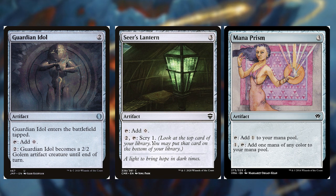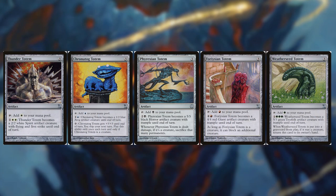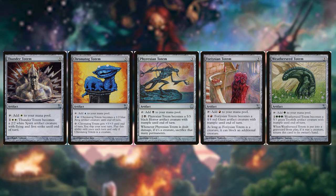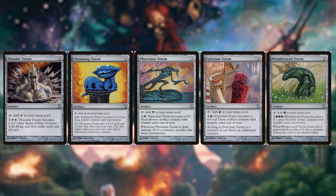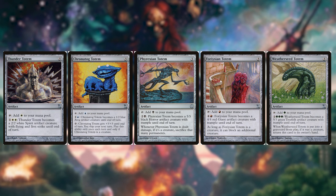Moving on to mana rocks that produce one color of mana, let's talk about the Totem Cycle. We pay three and then tap it to get the one color of mana the card produces, and we can also pay its ability to make it a creature later in the game. I'd really recommend these cards in a monocolor deck — it gives us versatility of making it a creature, and it's helping us ramp.